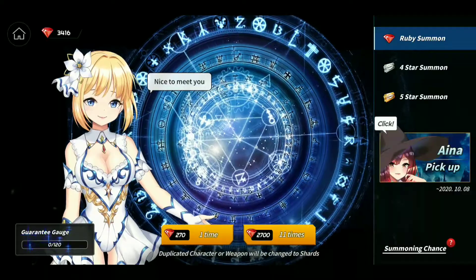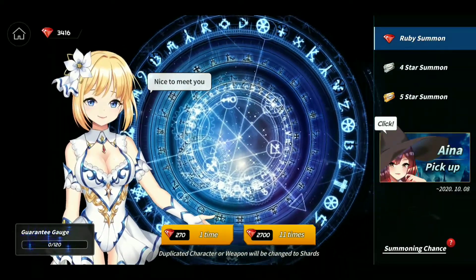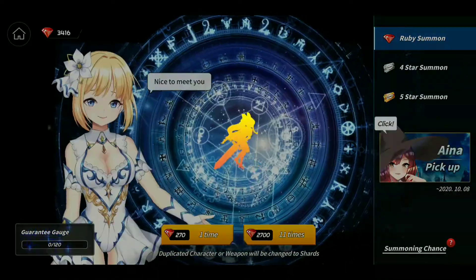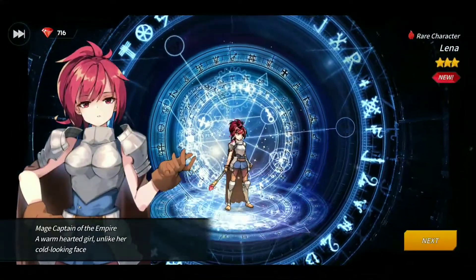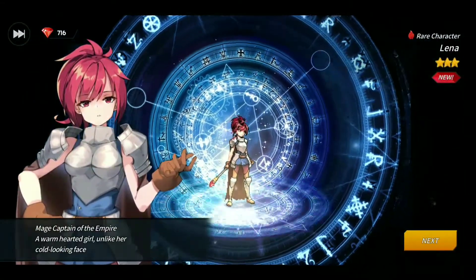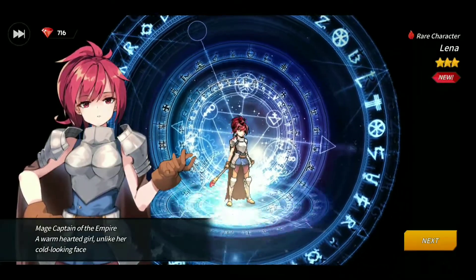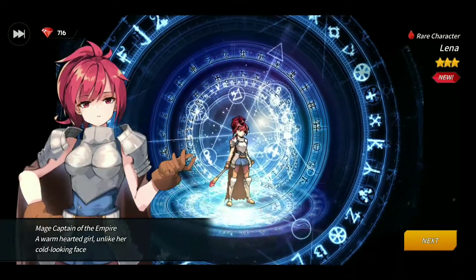We're going to do the times-11 summon and see what kind of unique heroes we can get. We got a rare character — Lena, Mage Captain of Empire, described as a warm-hearted girl unlike her cold looking face.